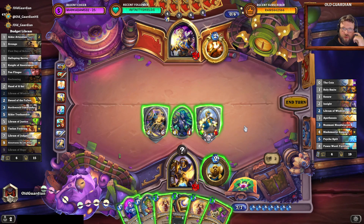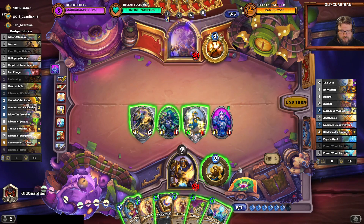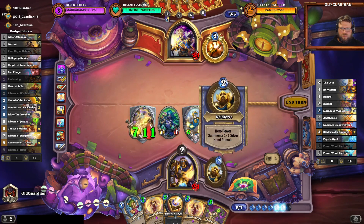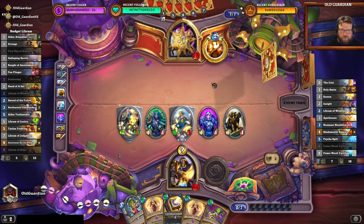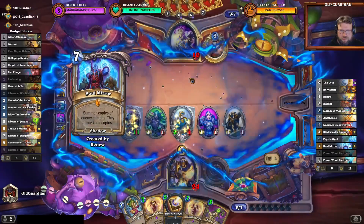I can push 16 damage this turn, but that still leaves them at 8. Let's see what the Conjurer gives me — Powered Fortitude, plus 3, plus 5. And we're going for that one. This one doesn't die to a Hysteria now, so that would need to be more than a Hysteria. Mirror's not bad.